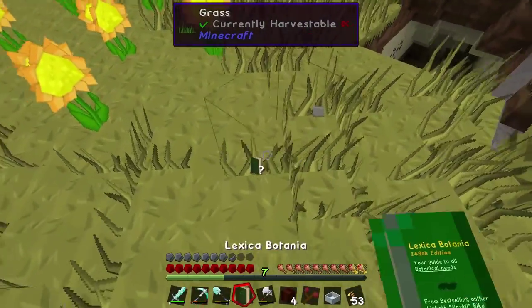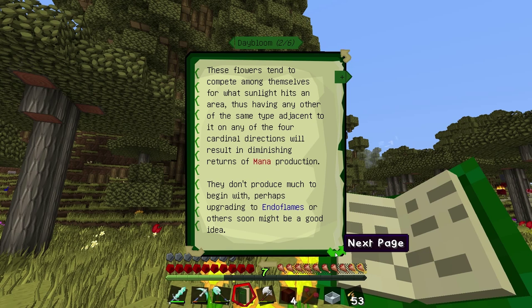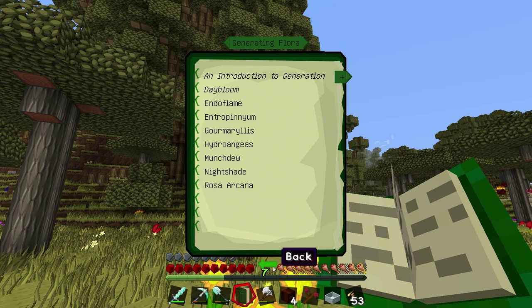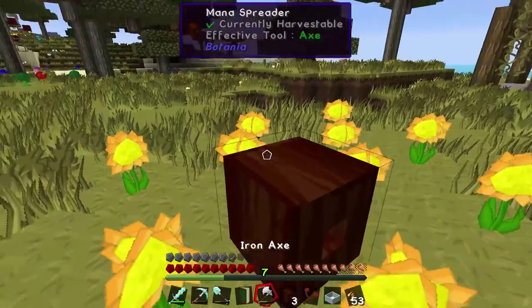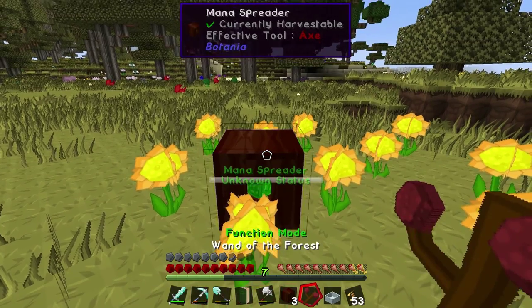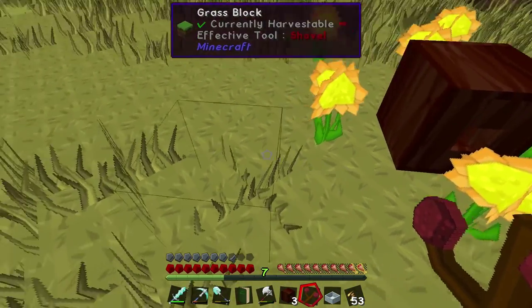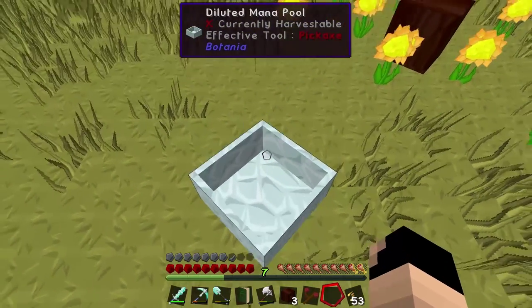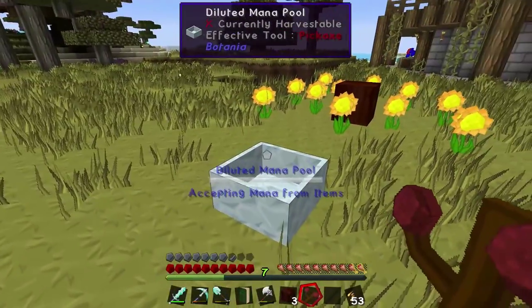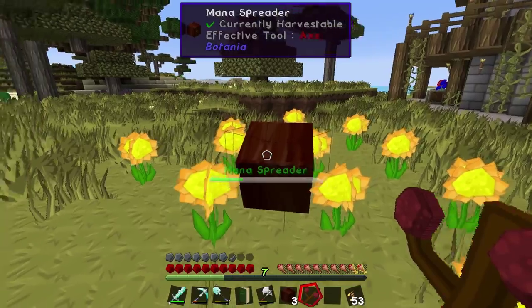Let's quickly read the generating flora day bloom entry. To get the day bloom to make mana, I'll put a mana spreader here - there's something inside it now. If we click it with the wand of the forest... it looks like it may be holding something. Let's put our mana pool down here. There are sparks - it says sparring mana and accepting mana from items!